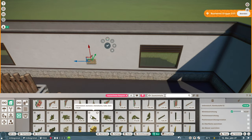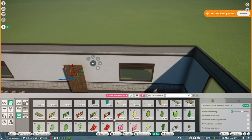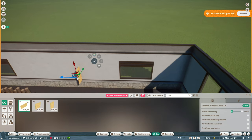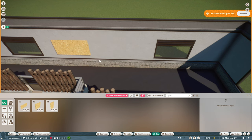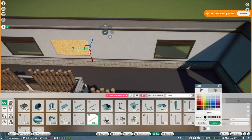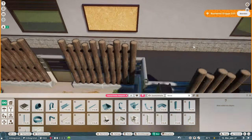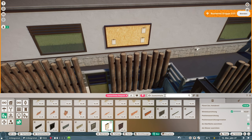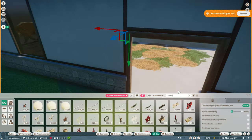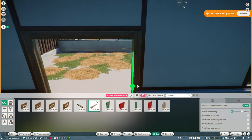Some decoration for our backstage area. I've seen this done so often — using these wall or decoration pieces for something like a notice board. I never did it before, but this time I thought I need to copy it because it just looks too good. It's also an easy way to do something for your backstage areas without taking too much time or using too many pieces.